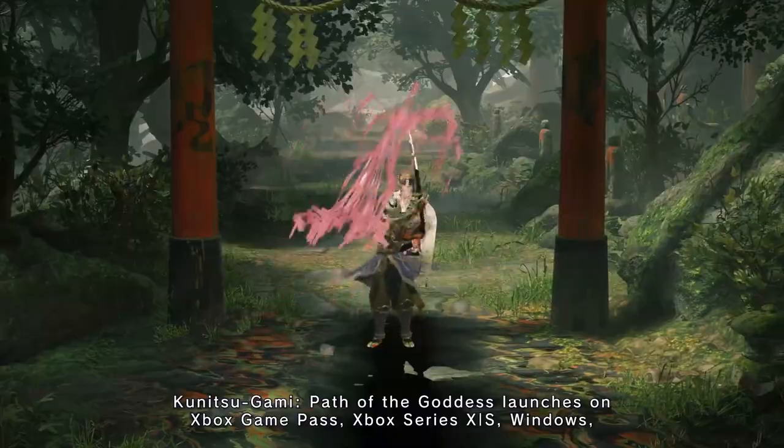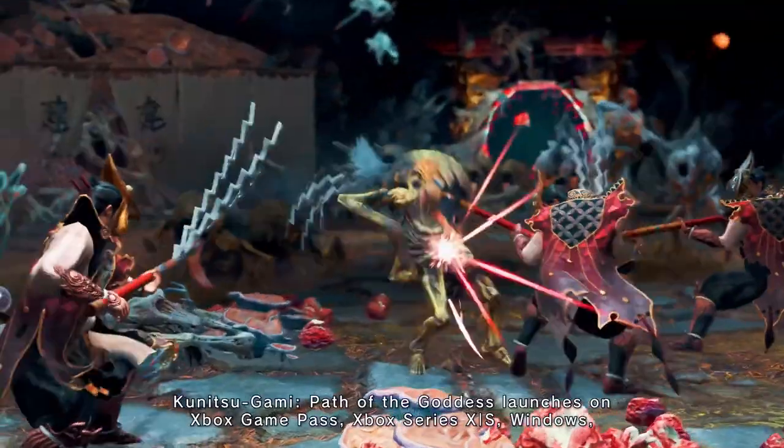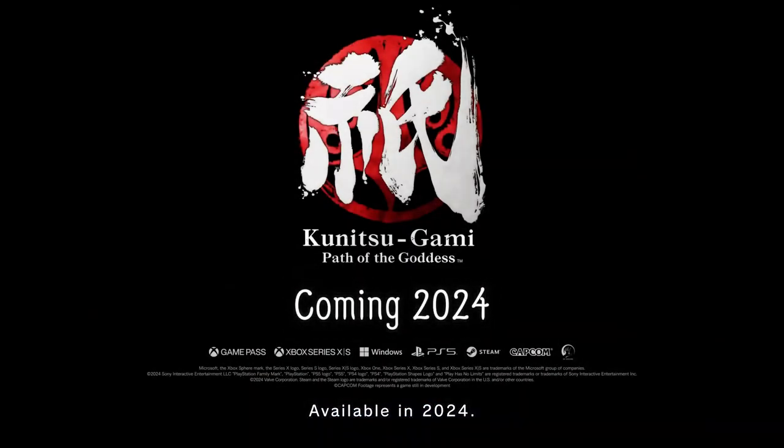Kunitsugami: Path of the Goddess launches on Xbox Game Pass, Xbox Series X|S, Windows, PlayStation 5, and Steam. Available in 2024. We'll see you next time.